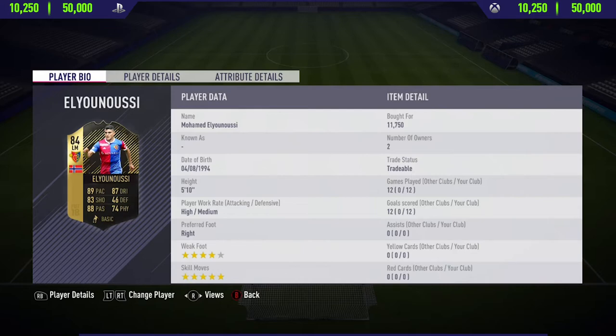Looking at this guy's card stats, he has very good stats in the pace, shooting, passing and dribbling categories, and also in the physical category at 74, which is pretty decent. He has a 4-star weak foot, 5-star skill moves, and this guy is only 11,000 coins — which is absolutely insane. In the 12 matches I did play with him, he managed to score me 12 goals from the left mid and left wing position.